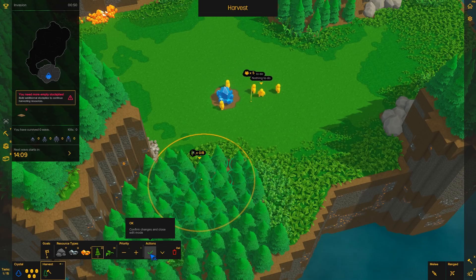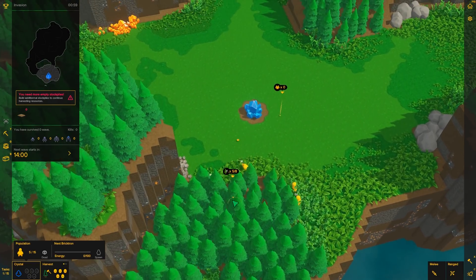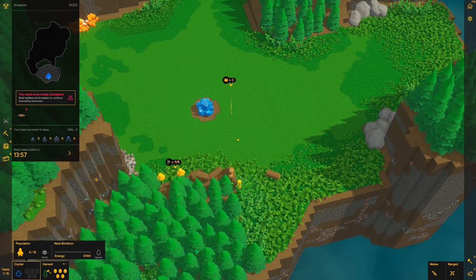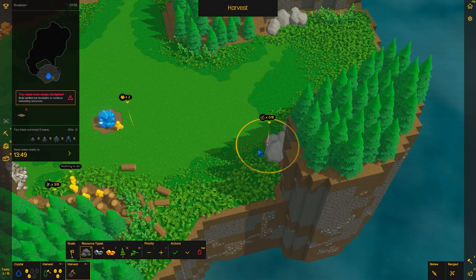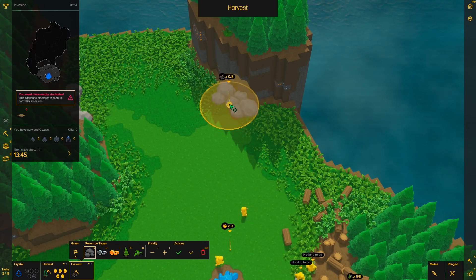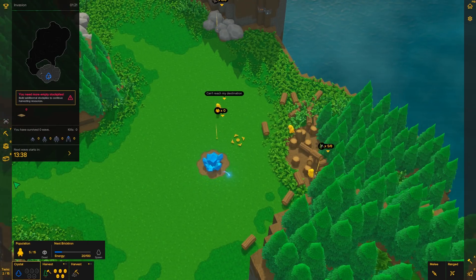Once you're done you can hit tab or click the little checkmark. You can see all the little people working on this — everybody is on it. If I had more than one task they would show across the bottom. We'll click the boulders here, rotate the camera, and check that one — in a few seconds a couple of them will go over there.